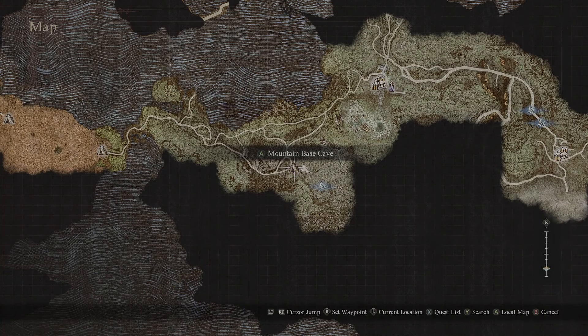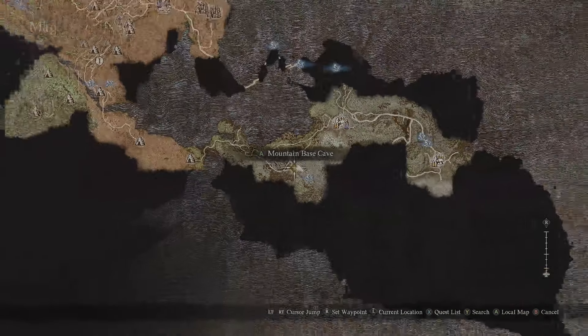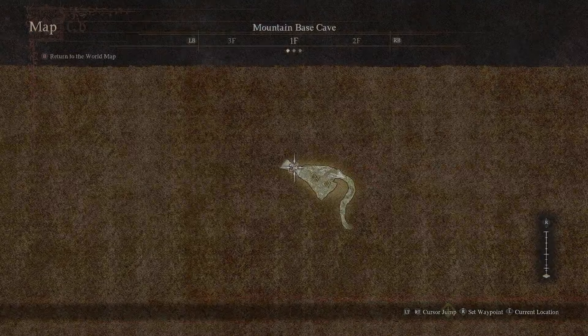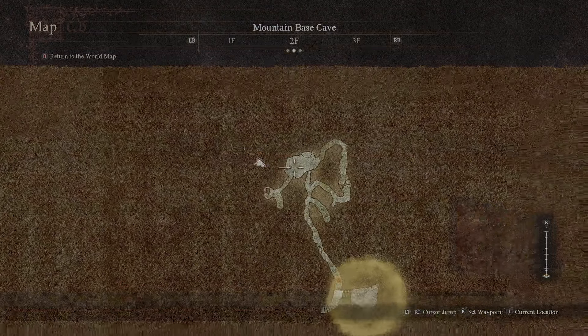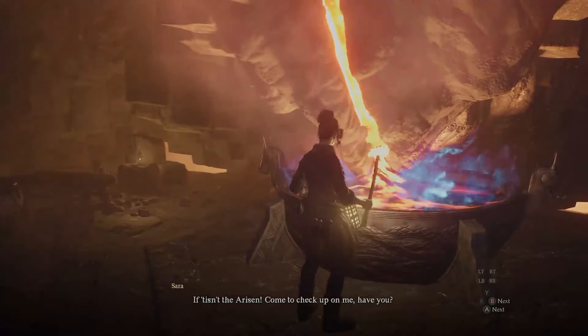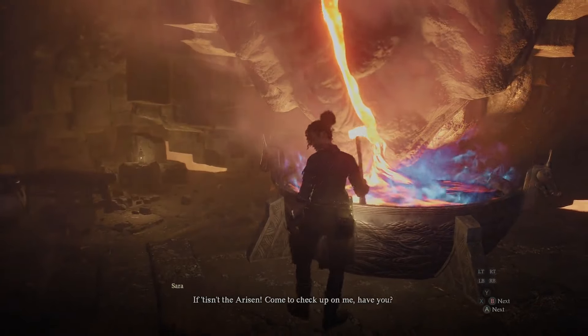Once this happens, you'll get a notification from Brocker that you're going to need to go and find Sarah at the mountain base cave on the volcanic island camp. So you have to hike your way all the way back down to this area, into this particular cave system itself, and you'll find her at a new forge. You get a lot of useful items inside this mountain base cave anyway.